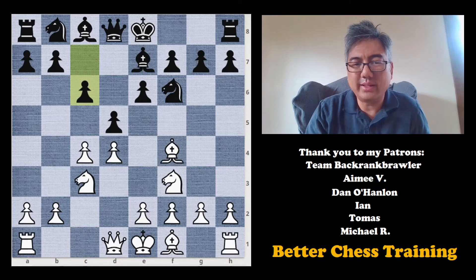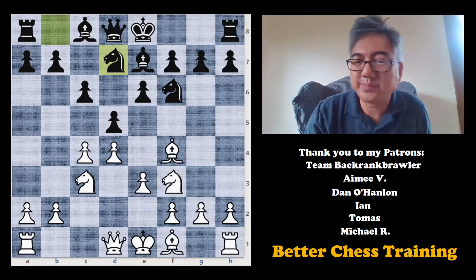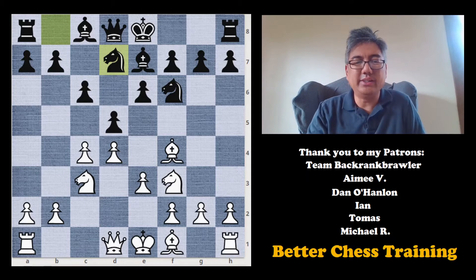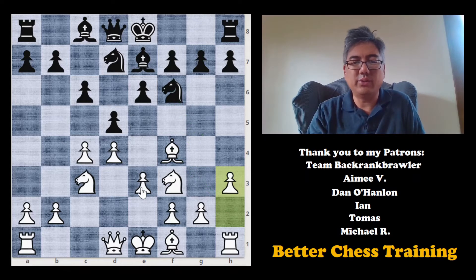Bishop to f4, c6, e3, knight bd7. Everything is pretty standard here. h3 — part of the idea here is to prevent this knight from hopping in, but also to give this bishop a place to go later.